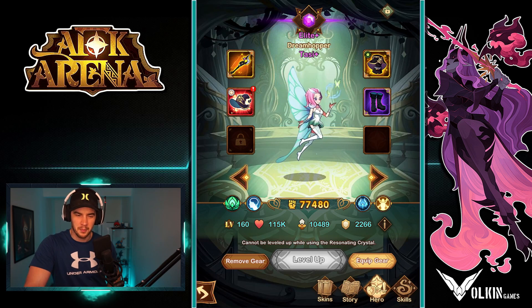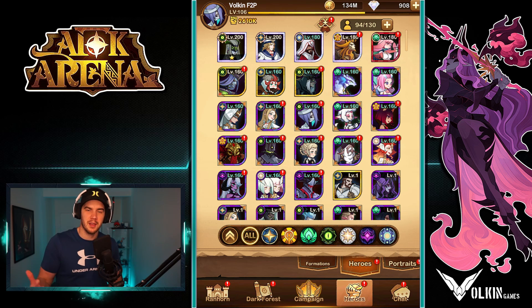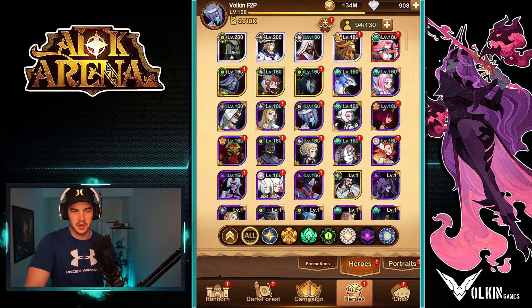The problem with that is you're wasting fodder to get all these guys to legendary when you could have used that same fodder to get one of them straight to mythic and have a really powerful single hero for your team. That is much more important early on in progression — having a few strong heroes. As you can see here, I've got my Shemira ascended, my Lucius ascended, and my Brutus ascended.